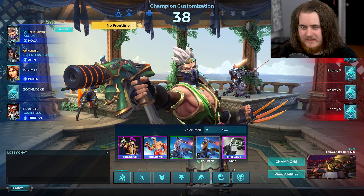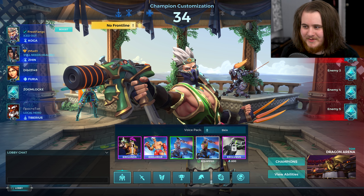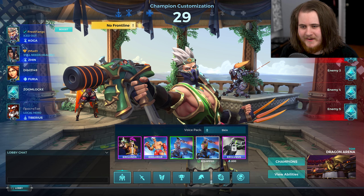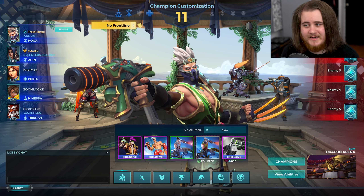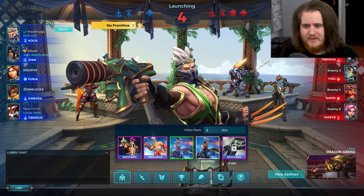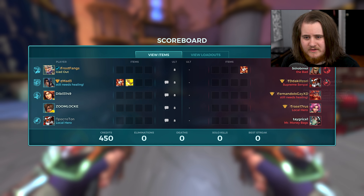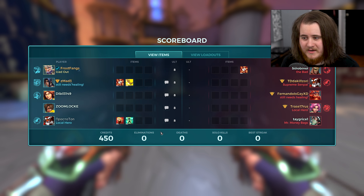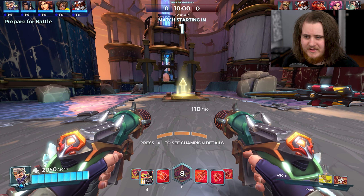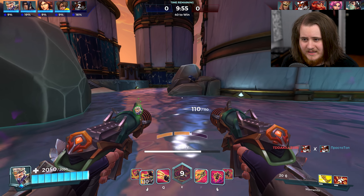For game three we've got TDM Dragon Arena — wouldn't be a Frostfangs TDM video without a Dragon Arena match. We've got a Zin, a Furia and a Tiberius — level one Furia doesn't really give me much confidence — and Knessa as our last pick. We're up against a Strix, a Tiberius, a Ying, a Barak and a Maeve. Surprisingly no Koga in these last two matches. The enemy has Architectronics, Rogue Scam and Life Exchange — we'll run left.